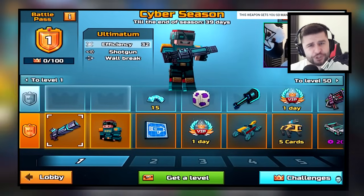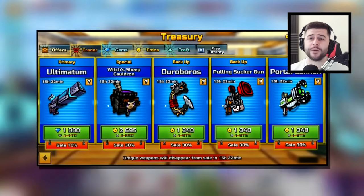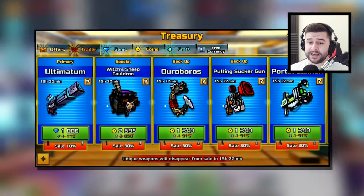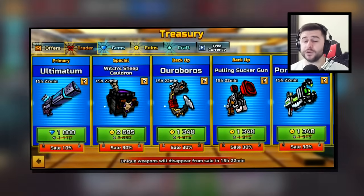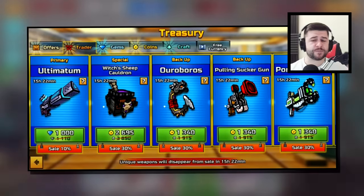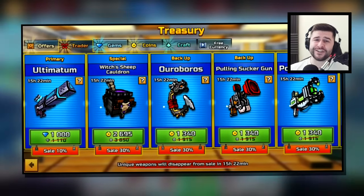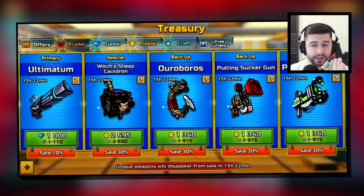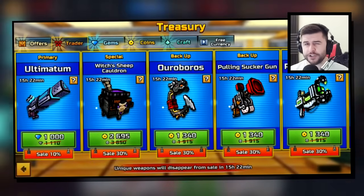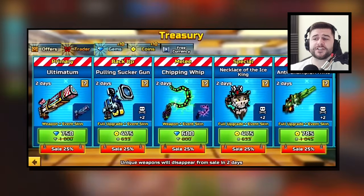Fast forwarding to early December 2019, players had to wait over one year for the Ultimatum to return. It was available inside of a special Trader's Van and could be purchased for 1,000 gems. I remember this because this is the time that I purchased it on my free-to-play account. Did you manage to get the Ultimatum on the second time it returned?